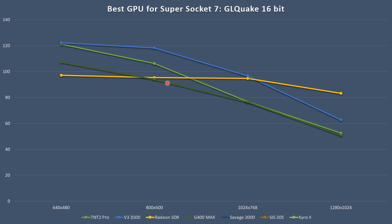Here's the G400 Max — not a bad showing. Up to 800x600 it's on the level of the TNT2, then it loses a bit of performance. Here's the Savage 2000 — look at that! At 640x480 it is the fastest card, ahead of the Voodoo 3, TNT, and Radeon. Performance drops a little at higher resolutions but stays competitive. Really impressive — who would have thought the S3 Savage 2000 is the king in OpenGL?